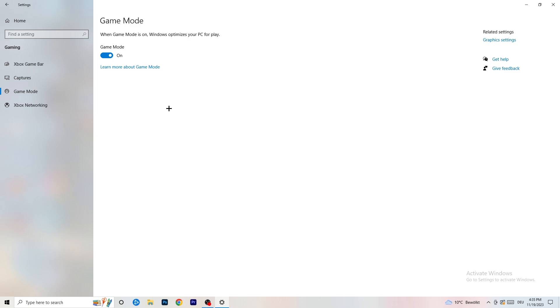Skip over Captures and go to Game Mode. For this one I can't really tell you to turn it on or off — you need to check it for yourself. For me it works better with it on, but for others it works better off. Just turn it on, check it, turn it off, check it, and stick with whichever works better for you.